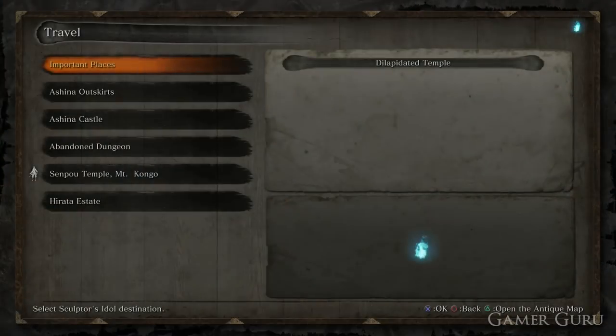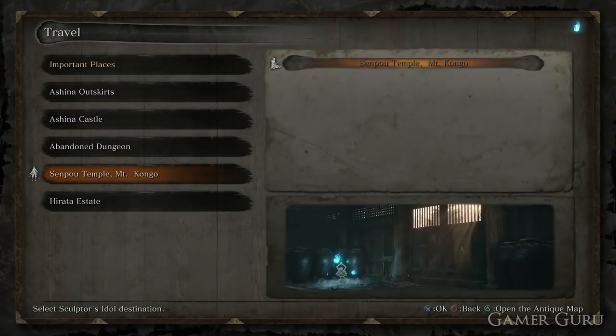Welcome back, guys. Today we're going to be looking into Kotaro's side quest in Sekiro: Shadows Die Twice.